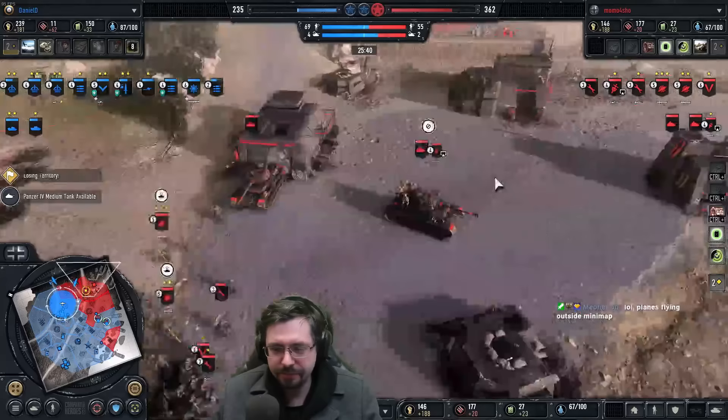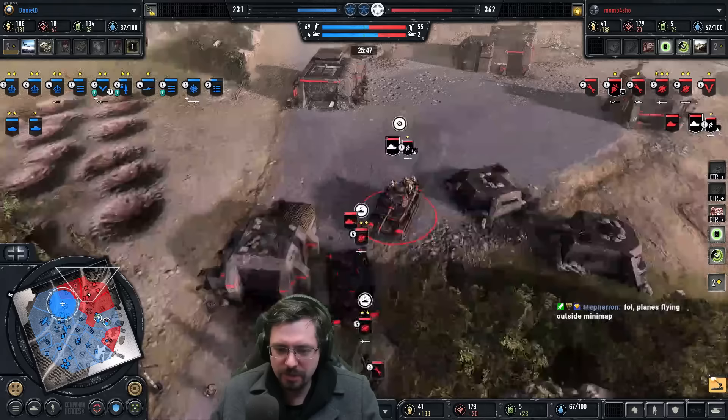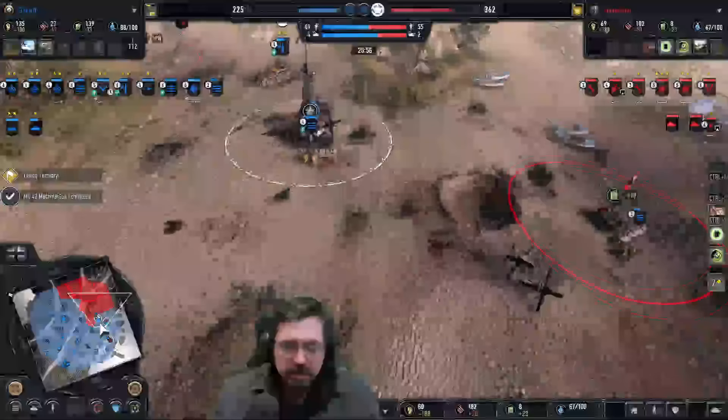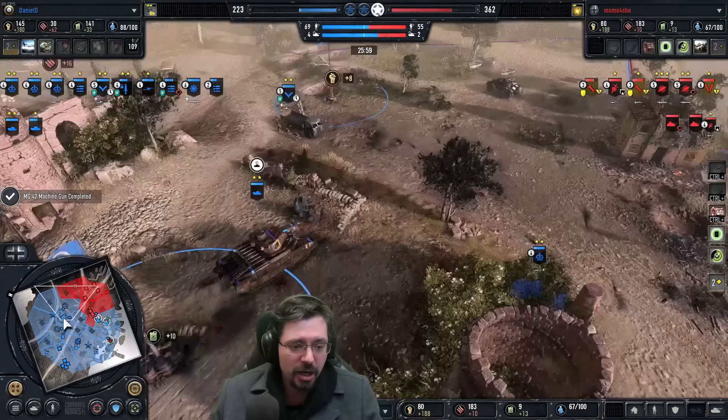We now have a Panzer IV with some Stosstruppen on. He's made himself another Panzer IV and pushed the Stosstruppen on top of that. Pushing on full force onto the right is not a bad idea for Momo — he knows the enemy armor was on the left, so he might be able to steal back his machine guns. One machine gun getting very low — should focus that down, he needs this back.